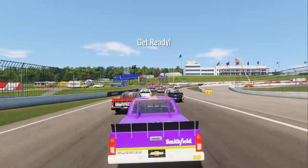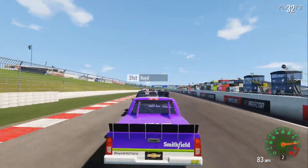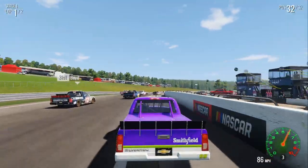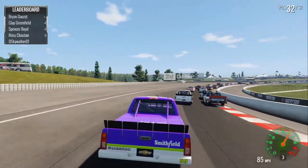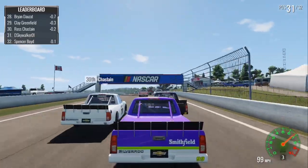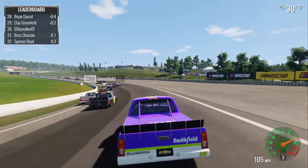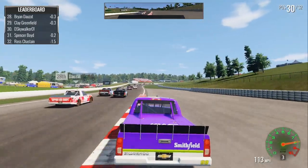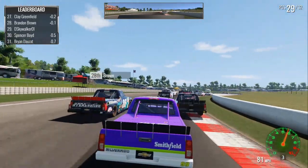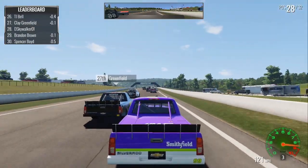It is going to be interesting to see how the stages affect the racing. In my first impression stream last night, I didn't do any stage racing, so we're going to have to see how this goes. Spencer Boyd slowed me down quite a bit there into turn number one, and now Ross Chastain is going very slow. And as we spin out Ross Chastain — that's one of my big complaints: 105% AI difficulty seems to only apply to qualifying. When you get into the race, they kind of fall down a little bit and aren't quite as challenging.